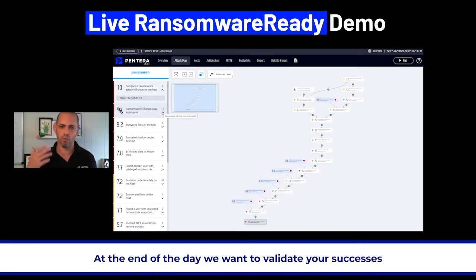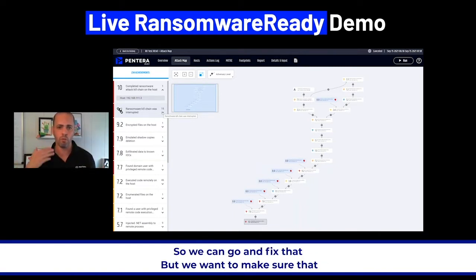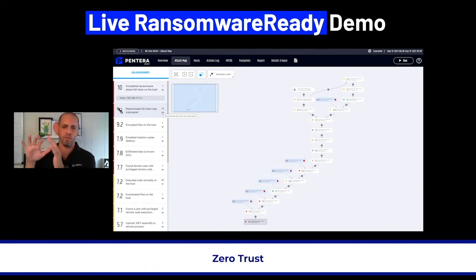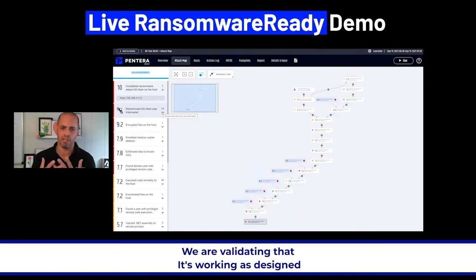At the end of the day, we want to validate your successes. We don't want to validate failures — sometimes we do need to do that so we can go and fix that. But we want to make sure that your intent, the way you design the architecture — whether it's zero trust, defense in depth, whatever architecture you're using — we are validating that it's working as designed.